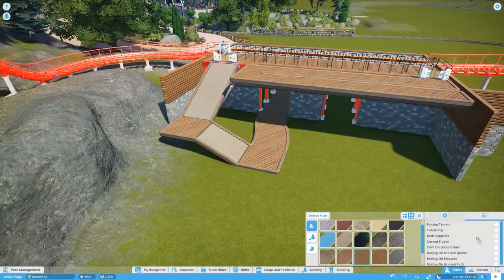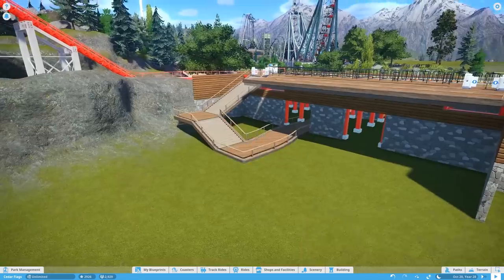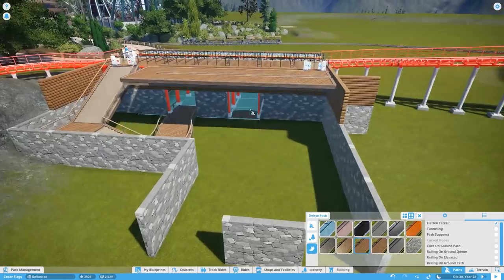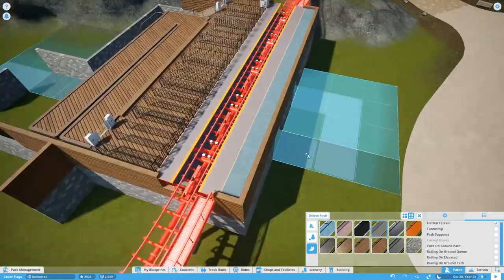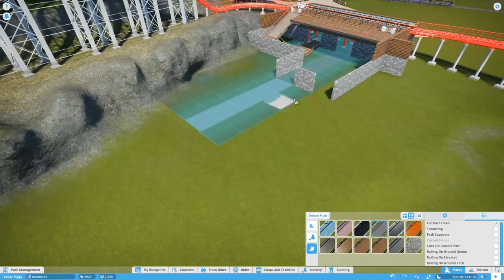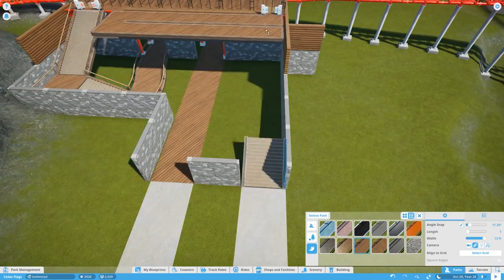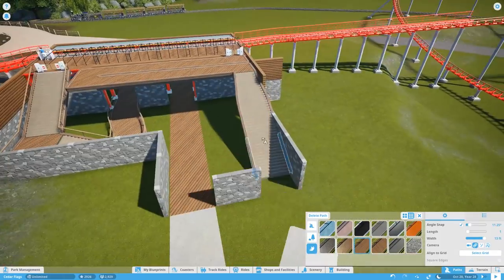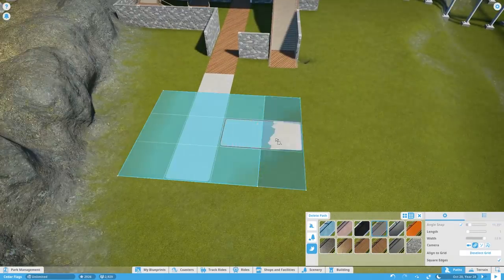We're not even doing any of the landscape around the station, so we have a long way to go. Moving forward in the next episode we'll be doing a lot of landscape work and a lot of the outside queue. This episode is specifically just doing the building of the station here.